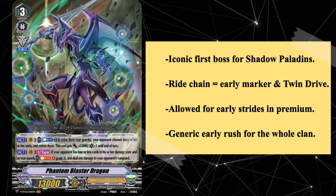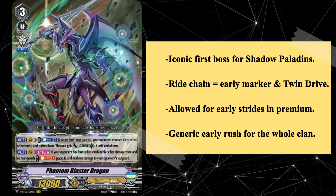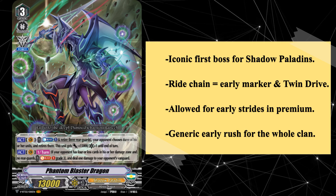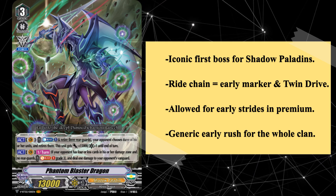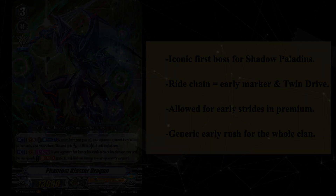The ride chain was also wildly consistent, with Skull Witch Domain single-handedly guaranteeing the ride chain by searching both Bendy and Dumpwood Dragon, who in turn searched Blaster Dark. For these reasons, Bushiroad eventually banned Freezing Witch Bendy, putting an end to this strategy. The ride chain would also fade away from V premium despite the ban only applying to the premium format, as the benefits of an early PBD ride simply weren't worth the investment anymore, especially with the advent of heal guardians which neutered its early rush potential. So although it was only for a brief moment, Phantom Blaster Dragon finally became the blight on the meta he was always destined to be, deserving of an honorable — or dishonorable — mention on this list.